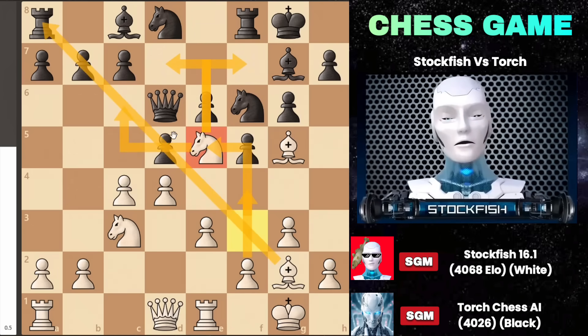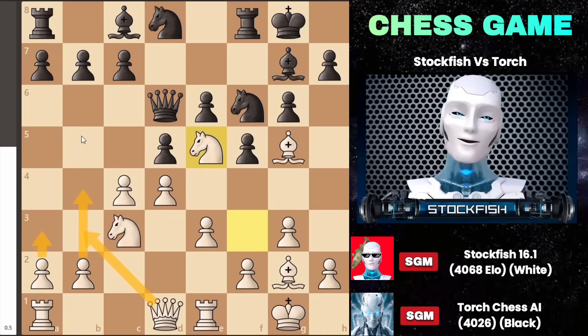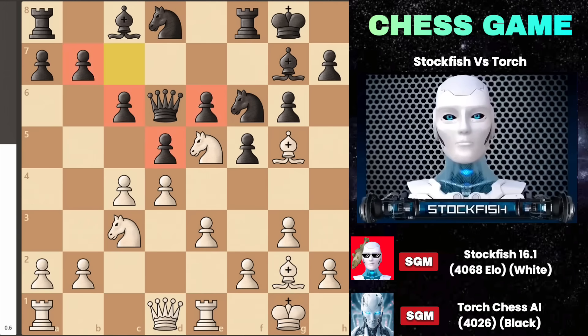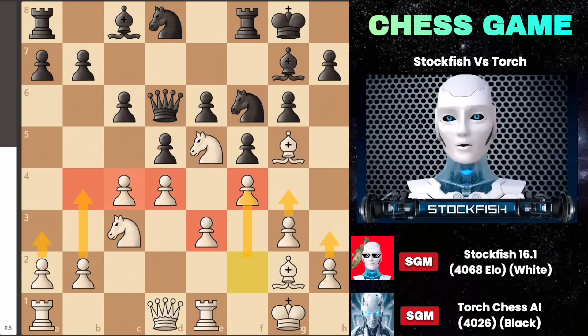I can also push my queenside pawns to b4 and a3, followed by queen to b3, and advance the pawns together. Simultaneously, I can advance my pawns on h3 and g4, which is advantageous for me. After he plays pawn to e6 to connect the pawn structure, I played pawn to a4, building a stone wall pawn structure. I can then push my queenside pawns and advance my pawns on a3 and b4 due to my larger space advantage, as the position is completely closed.